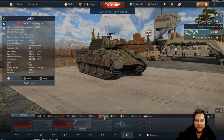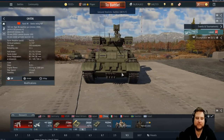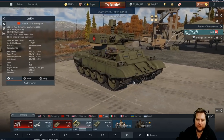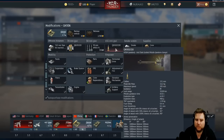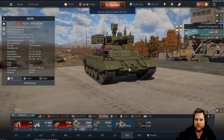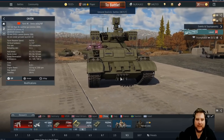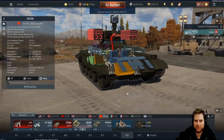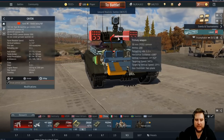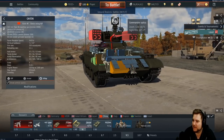China gets the QN-506, and once again adding something to a non-major nation has reignited topics about adding things to major nations. The QN-506 gets a fire-and-forget missile — but you have to completely expose your vehicle to use it because the commander sight doesn't work and it's bugged. And you don't have the survivability of the Puma, you don't have the mobility of the Puma, and you don't have the general optics of the Puma either, which is one of the huge strengths of that vehicle.